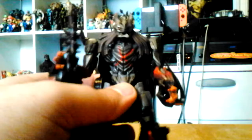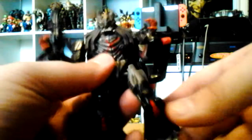Articulation for the Berserker: his head can rotate — it goes left and right with a ball joint, and goes downwards. His arms go up and down, and in and out. He has a thigh swivel and an elbow joint. He has a weird ab crunch up and down — that's part of the transformation. His wrists go up and down because of the transformation. His shoulders go in and out because of the wheels.